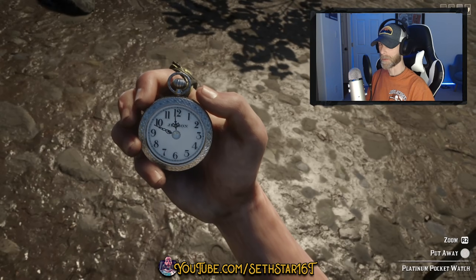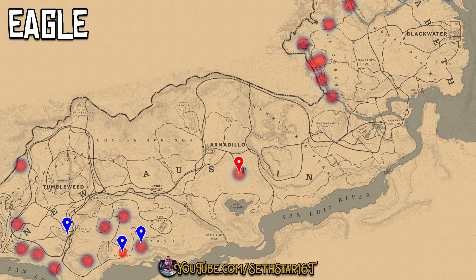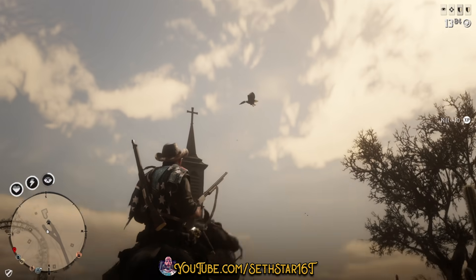60 Second Red Dead Online Daily Challenge Guide for April 15th, 2020. Number 1: Eagles Plucked. These are the hot spots and static spawns on the west side of the map. These are the ones in the center and east. I always get mine off the top of Cooch Chapel.